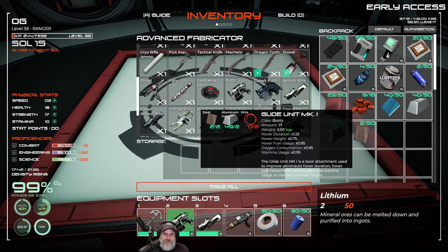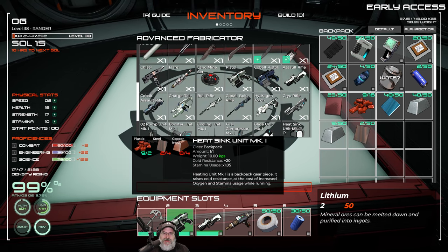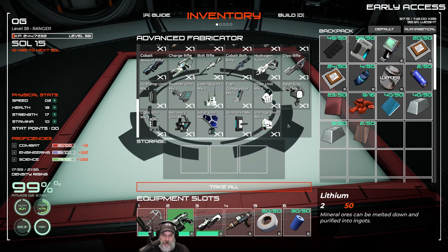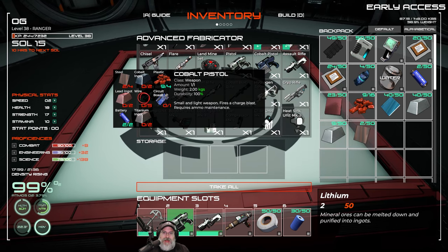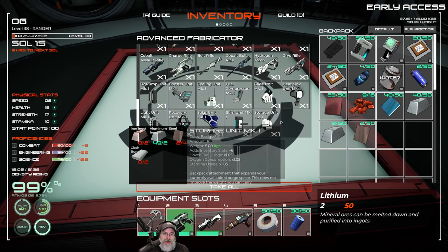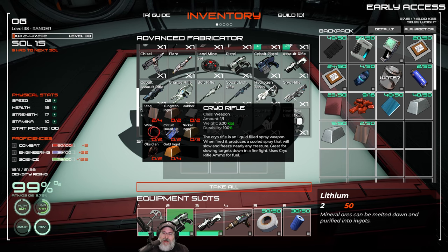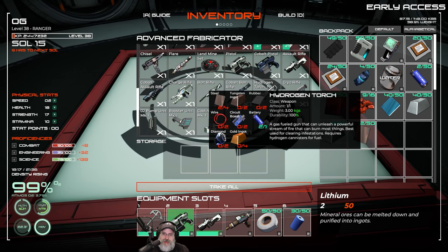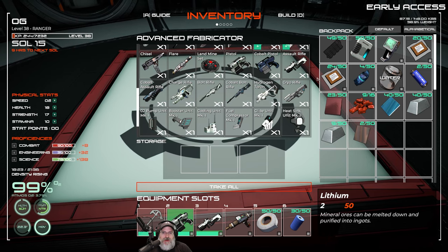I've gotten mixed information about a few things. For cobalt weapons, I don't know if you can even find cobalt in this stable version — I've never seen it. For the heavy assault rifle, I heard you have to find a blueprint, but I'm not sure if that's in this version either. I also heard you can't make the hydrogen torch because there's no tungsten in the game. This is all based on comments I've seen on other people's YouTube videos.